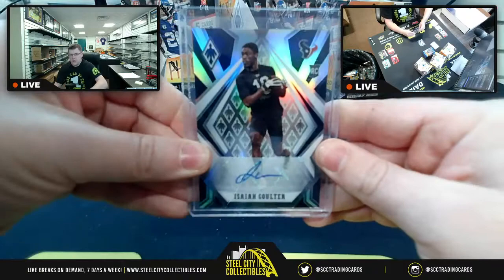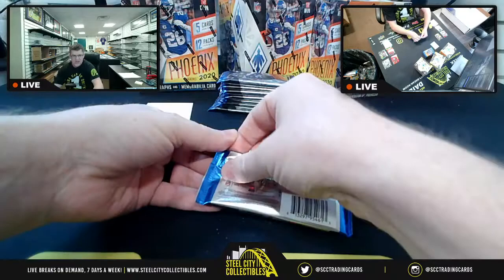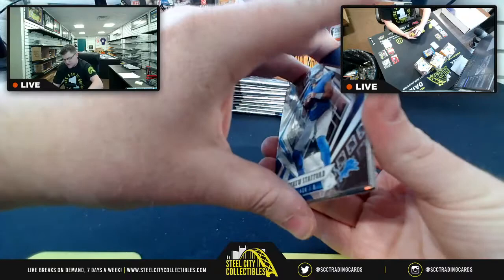Afc South autograph is in. Then a Denzel Mims base card. We did pull three Tuas in the last break. You got a CD Lamb and maybe we can get a Chase Young one-of-one — you never know. Matthew Stafford pulled as well.